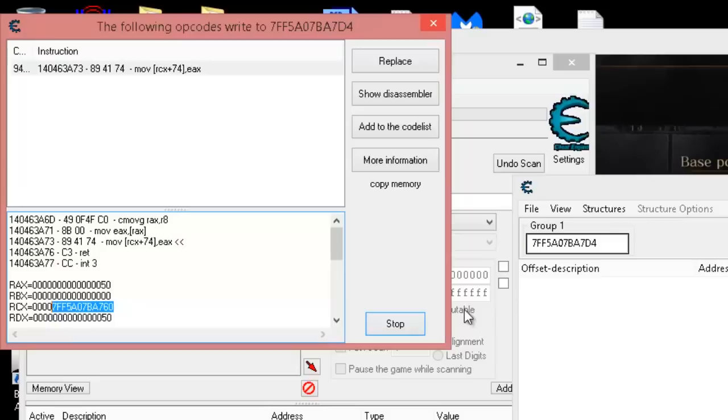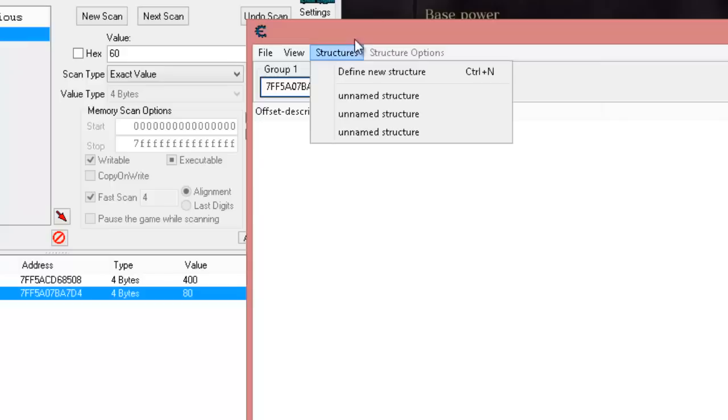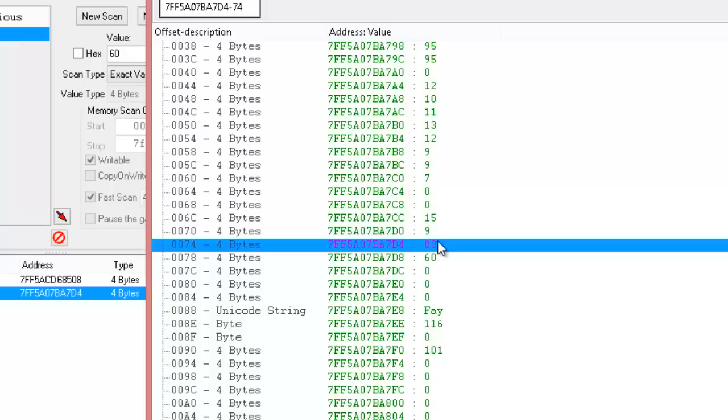Let's say you closed that and forgot to get the base address. Easy way to fix it - we remembered our offset is 74, so all we have to do is tell Dissect Data Structures to give us our base address by doing minus 74. Go to Structures, Define New Structure, click OK through every screen, and you notice it subtracted that 74 and placed us at our base address. That's where we need to be to view all the offsets correctly. Going down to offset 74 - there it is, there's our souls.